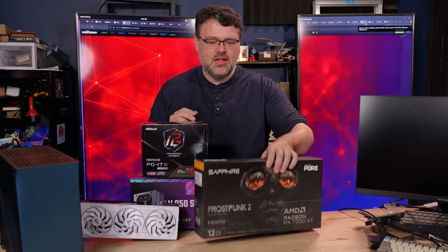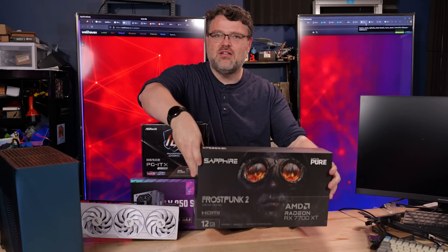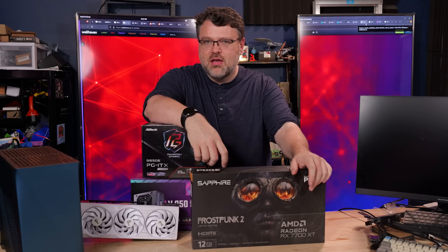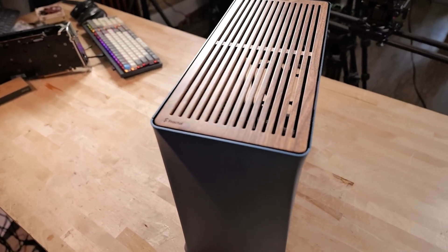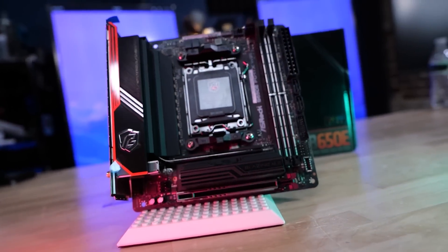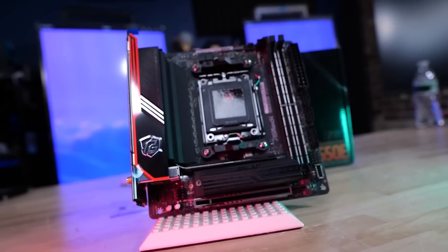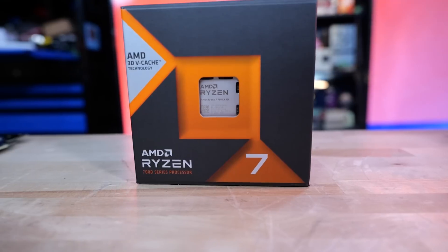Frostpunk 2 is out and Sapphire's got a Frostpunk 2 edition card — the 7700 XT with 12 gigs of VRAM. That's worth a look and worth a build in a Fractal ERA2 with our Phantom Gaming B650 ITX, Cooler Master V850 SFX Gold power supply, a 240mm AIO, and a 7800X3D. Let's get building!